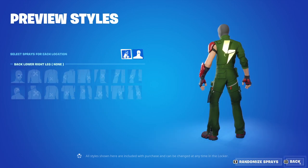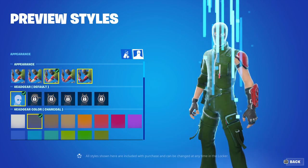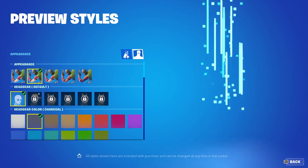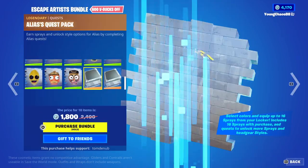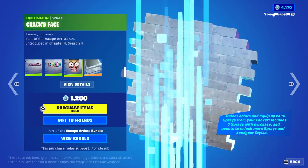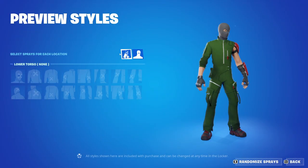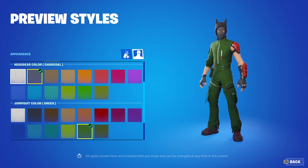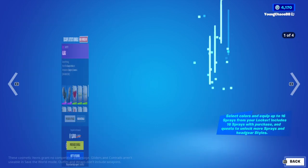Inside each of those body parts, you're able to apply the spray and change the saturation, wear, and scale — tons of customization. On top of that, we're also able to change the appearance. We have five different skin tones to change from, which is really nice instead of having to buy five different skins. We also have headgear that's unlockable through the quest, which comes when purchasing the skin. And we can change the headgear color, jumpsuit color, and the accessory color — like the shoulder pad and gear.